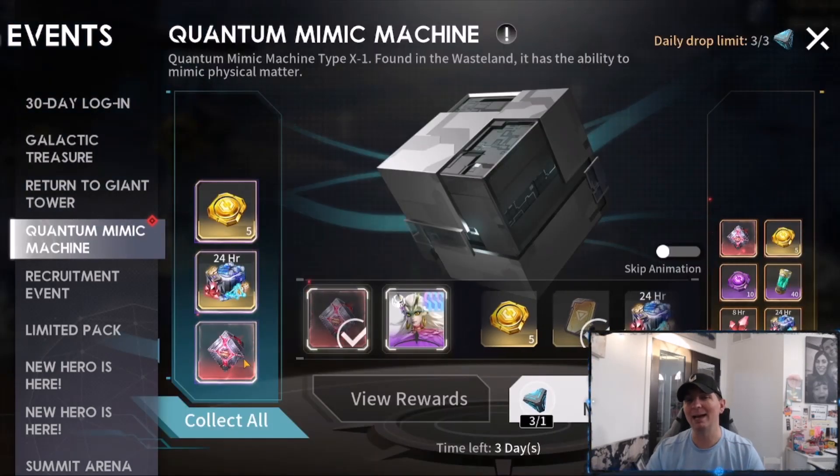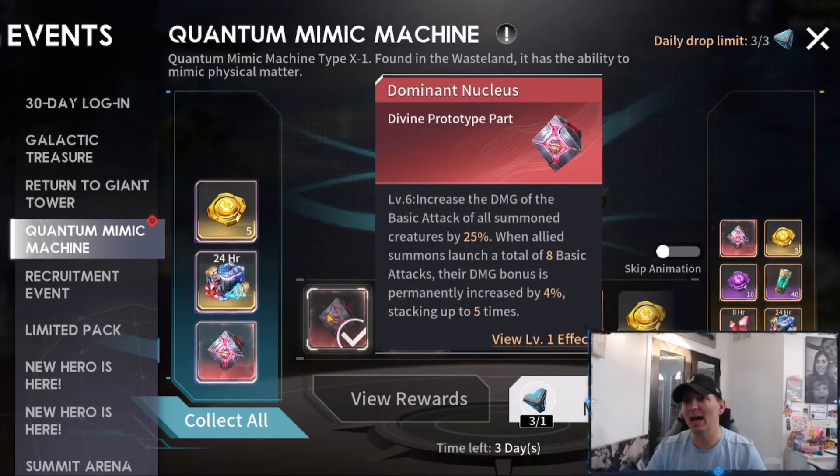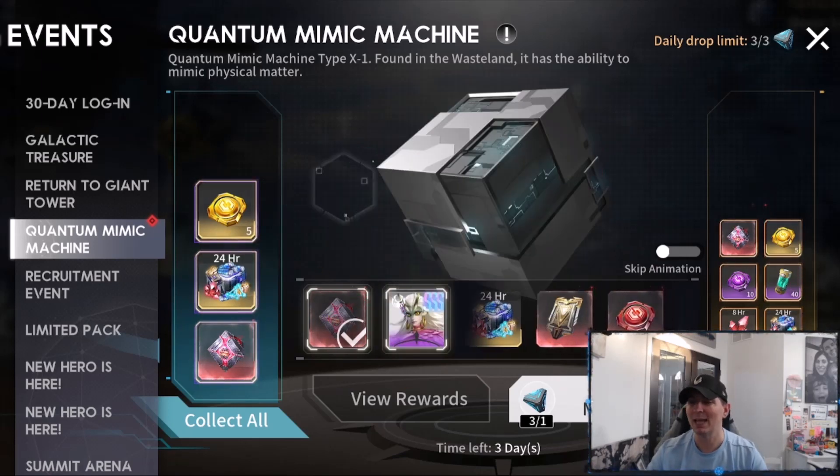The Quantum Mimic Machine — I pulled it. The one thing I wanted more than everything: the Dominant Nucleus. It is the first red prototype I have. Look what it does: increases the damage of the basic attacks of all summon creatures. Most of you know I run full summoning teams. The damage is through the roof. When allied summons launch a total of eight basic attacks, their damage bonus is permanently increased by 4%, up to five times — that is a 20% bonus.